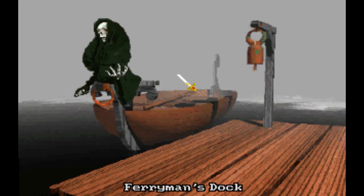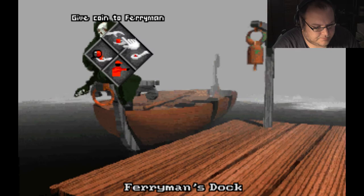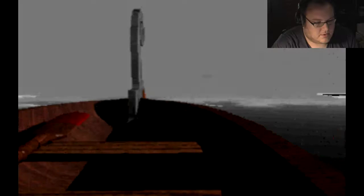When the ferryman comes, take the coin and show it to him — don't give it to him. After the boat ride, you're going to turn around and find Canuk Shack. Probably the weirdest guy in the game, so make sure you're safe.